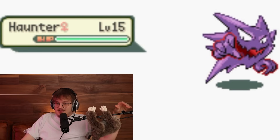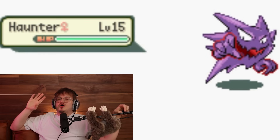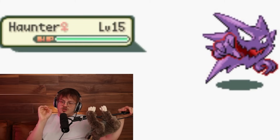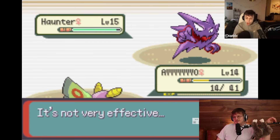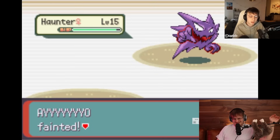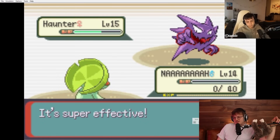Encountering a ghost type early game in Nuzlockes is so tough because a huge amount of the time you just don't have a way to hit it. He has a normal type and a bug type with Megahorn - that's not going to do any damage because it's quad resist. He got super, super unlucky encountering this Haunter and he's going to wipe to it. He's just hard countered. There's nothing you can do. This is like the equivalent of laning into Caitlyn-Lux and your support is AFK.